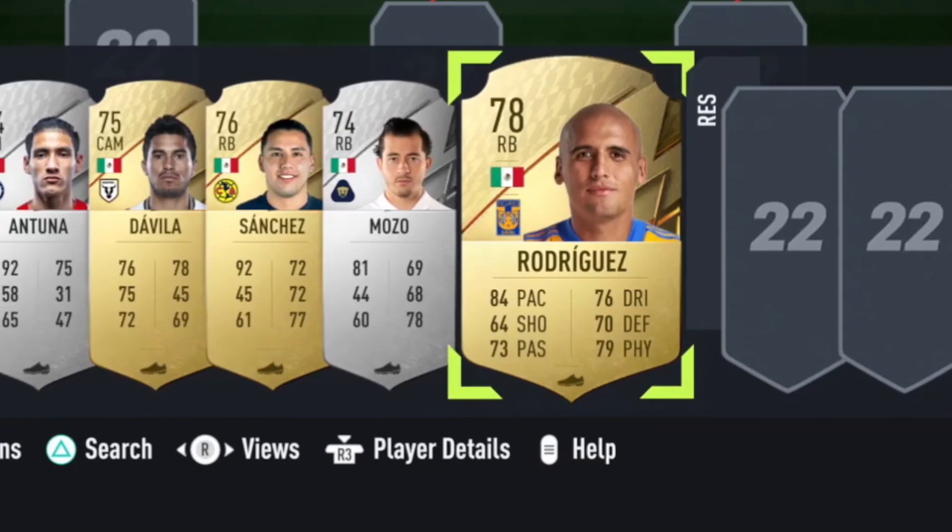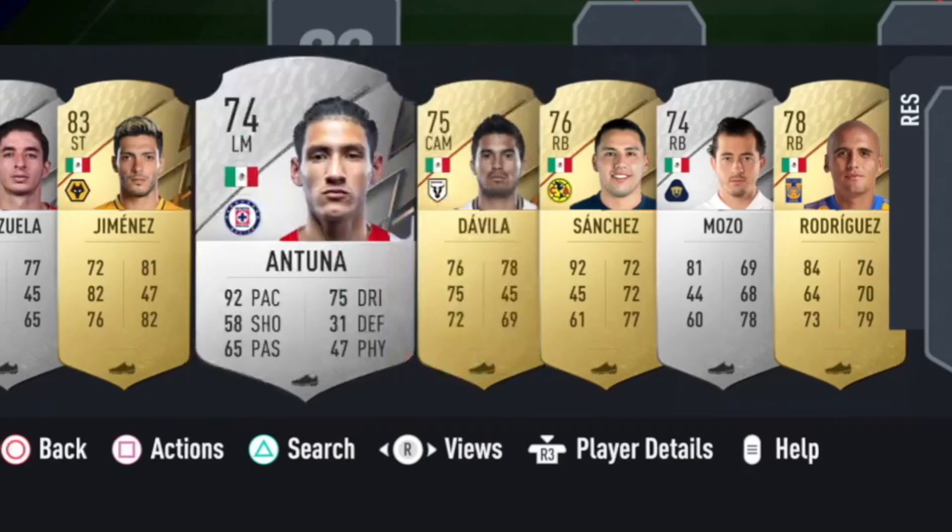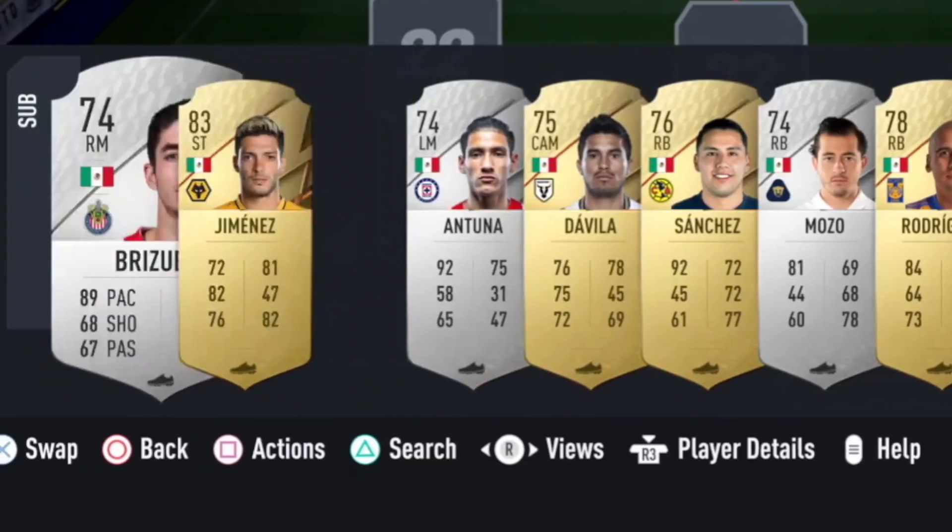Starting with the bench, we've got Rodriguez, Mozzo, Sanchez, Davila, Antuna, Jimenez and Brizuela.